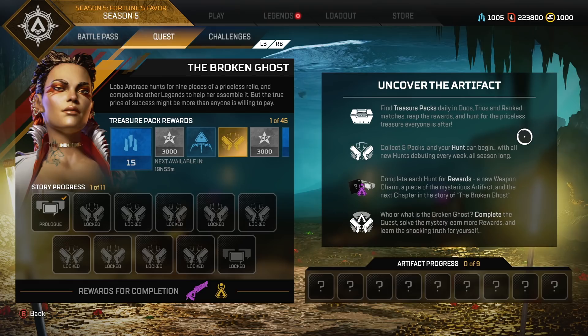Over here you'll see this is how you uncover an artifact. You find treasure packs daily in duos, trios, and ranked matches. Reap the rewards and hunt for the priceless treasure everyone is after. You collect 5 packs and your hunt can begin, with all new hunts debuting every week all season long. Complete each hunt for rewards: a new weapon charm, a piece of the mysterious artifact, and the next chapter in the story of the Broken Ghost. Who or what is the Broken Ghost? Complete the quest, solve the mystery, earn more rewards, and learn the shocking truth for yourself.